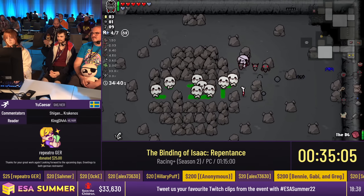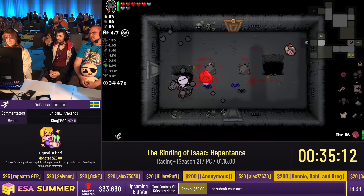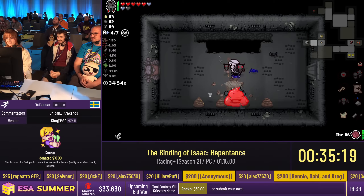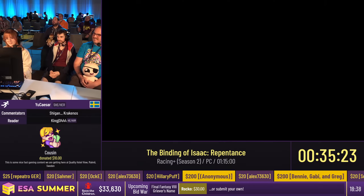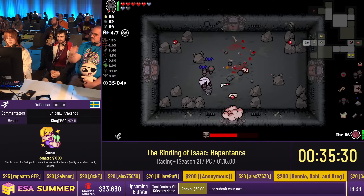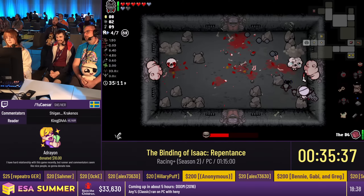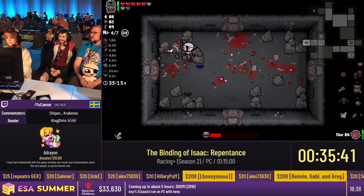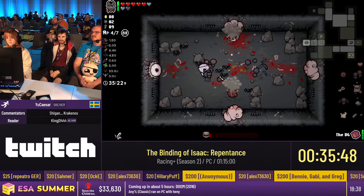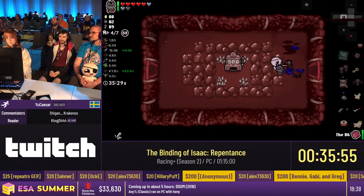We're halfway through the run — we're on Depth 2 with the fourth character. This is a good boss — Headless Horseman, I think. Interesting point here: you see the Guppy's Paw flight and speed up. So even if he takes a speed down, her speed is capped at 1.5 — it can't go down. Pony fixes your speed to 1.5. That's a very unfortunate room to not have a bomb, and that's a very unfortunate floor — we have to defeat all those enemies.